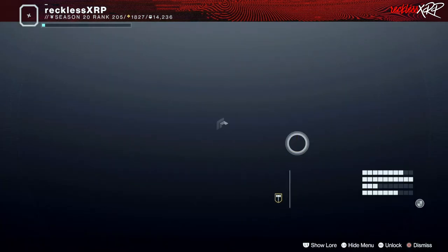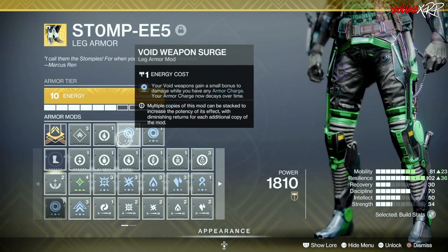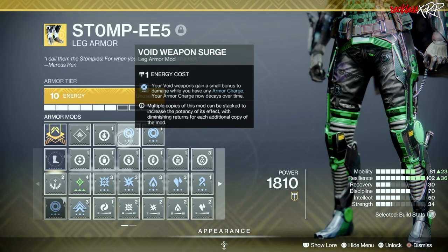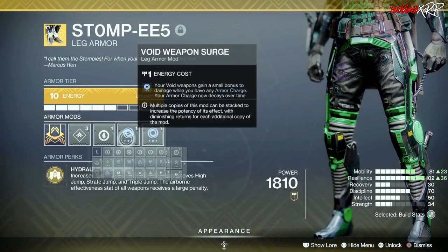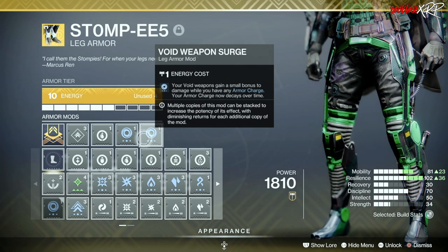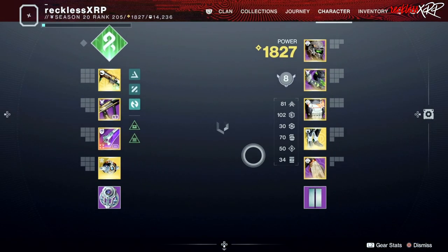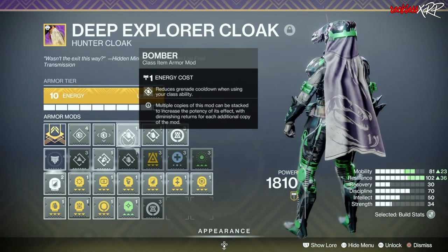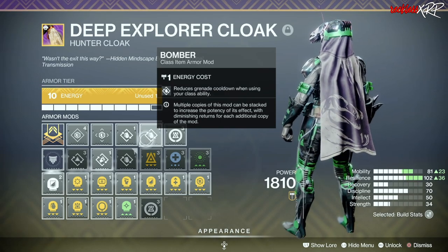For the exotic, I like using Stompees. With these, I run a single Innervation and Double Void Weapon Surge, which gives your void weapons a small bonus to damage while you have any armor charge — though your armor charge now decays over time. Any Surge mod does still work in PvP, just not as effectively as in PvE. For the class item, I am running Double Bomber to reduce grenade cooldown when using your class ability, and Reaper.